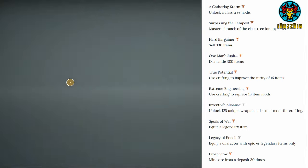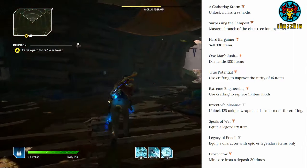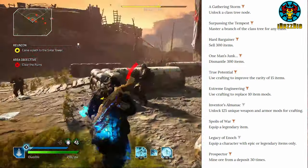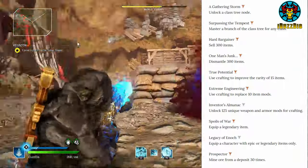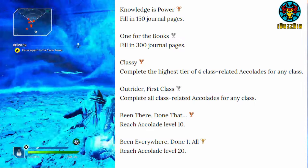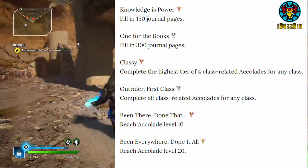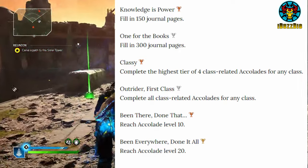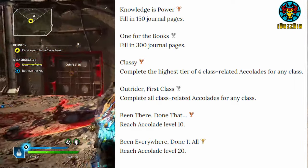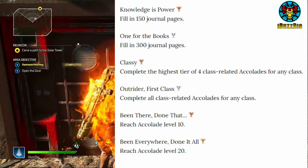Extreme Engineering: use crafting to replace 10 item mods. Inventor's Almanac: unlock 125 unique weapon and armor mods for crafting. Spores of War: equip a legendary item. Legacy of Enoch: equip a character with epic or legendary items only. Prospector: mine ore from a deposit 30 times. Knowledge is Power: fill in 150 journal pages. One for the Books: fill in 300 journal pages. Classy: complete the highest tier of 4 class-related accolades for any class. Outread Our First Class: complete all class-related accolades for any class. Been There Done That: reach accolade level 10. Been Everywhere Done It All: reach accolade level 20.